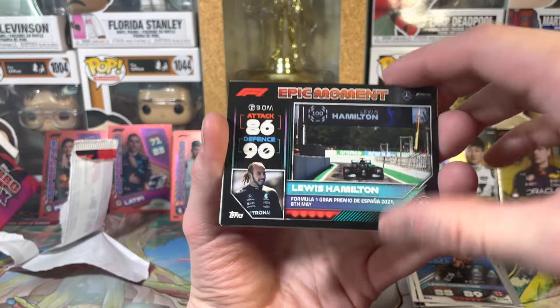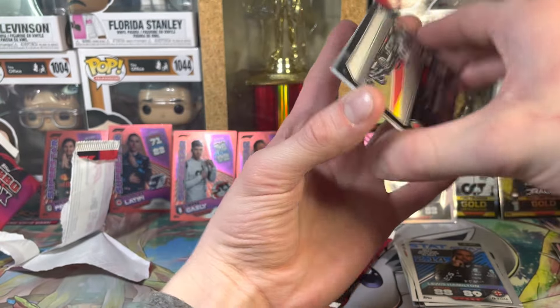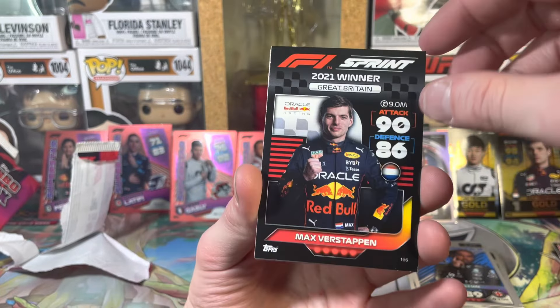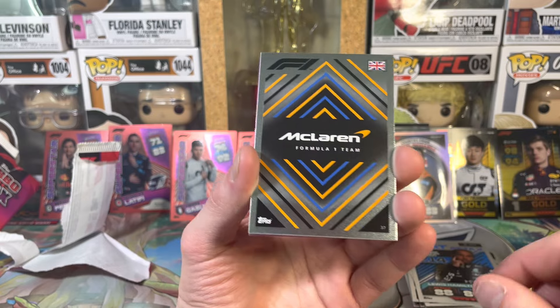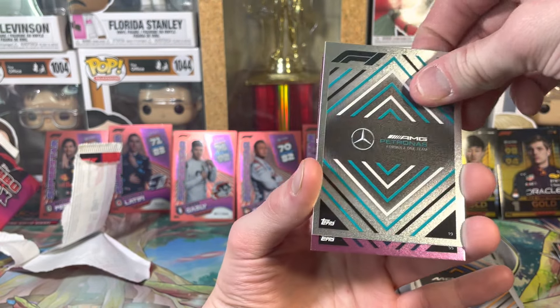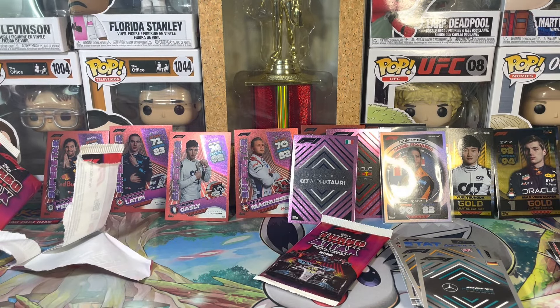Oh we got an epic moment! Epic moment - Lewis Hamilton! Yuki Tsunoda. A sprint card - that's kind of cool. Oh we got a McLaren and a Mercedes - I think we've gotten every team now. I'm gonna point out the team - oh Red Bull!